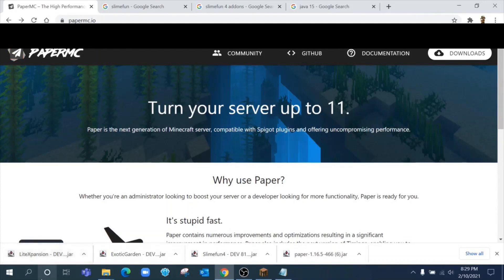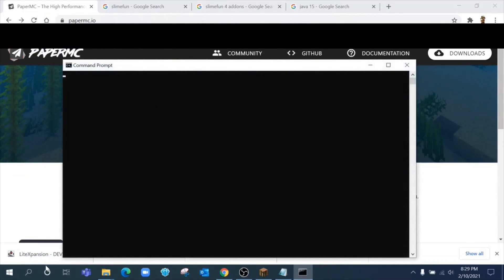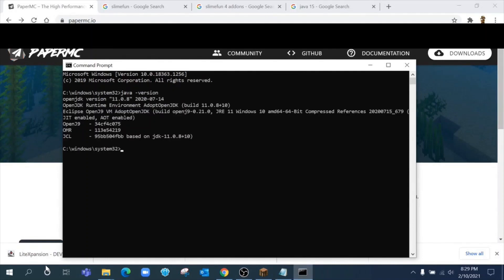Open up a command prompt by typing CMD and hit enter. Type in 'java -version' and what you'll see on my screen is Java version 11.0.8. I actually run Java 15 on my server. If you are on Java 8, you're going to have to get rid of it. I'll provide the link to Java 15 as well as all these websites in the description so you don't have to write them down.